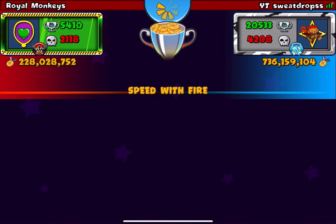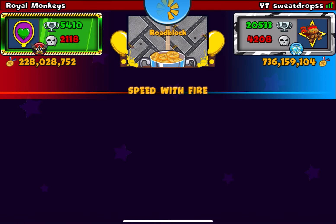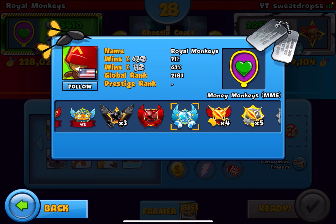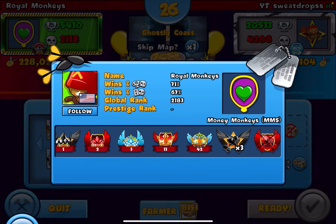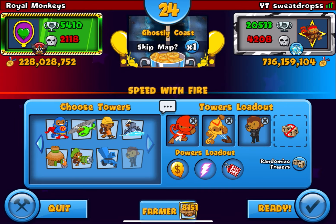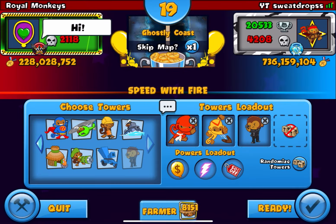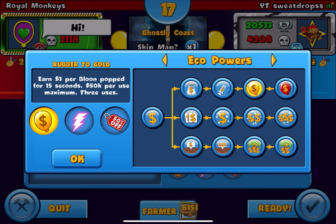Here's our first opponent — interesting looking profile. This profile looks very modded but I'm not gonna ask any questions. Here's the strategy we're gonna be using: we have Rubber to Gold, Lightning, Eco Earth, Ninja, Boomerang, and Cobra.